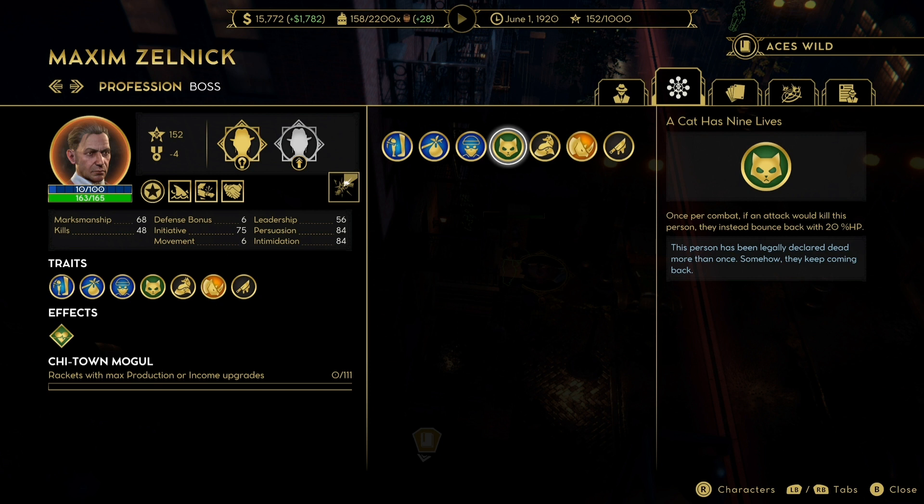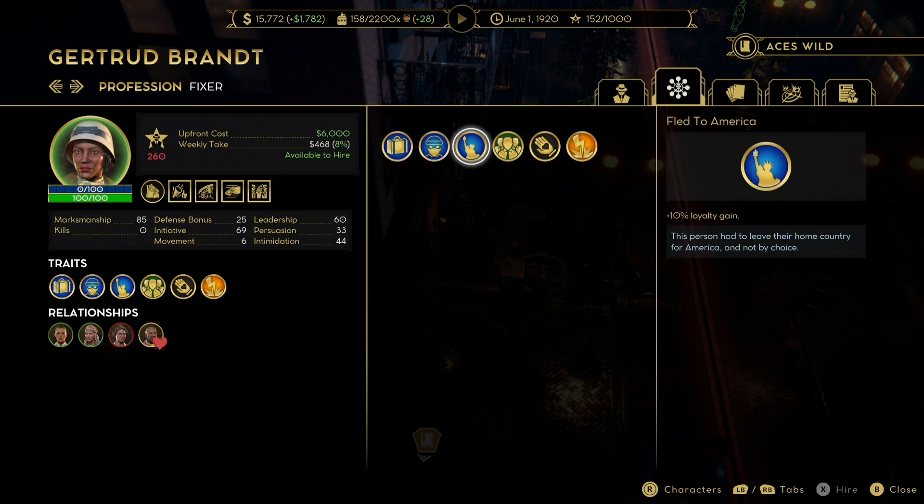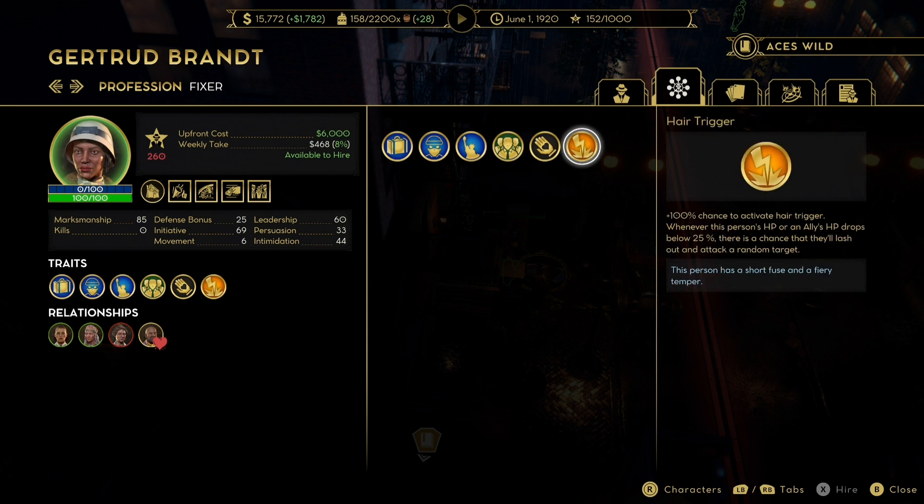With Maxim you get five additional gangsters. The first one has a marksmanship of 85 and a defense bonus of 25 — an absolute tank. Give her a decent rifle and just watch those bodies fall. She comes with a lightning carbine and a nice revolver, and also has the coveted Hair Trigger ability. When one of your gangsters gets low health, Hair Trigger gangsters go absolutely ham and can kill two or three enemies in a fight.